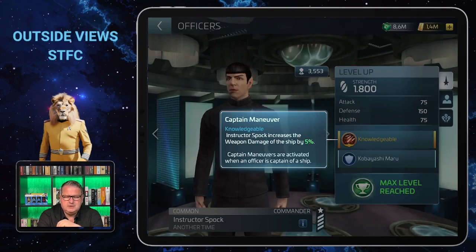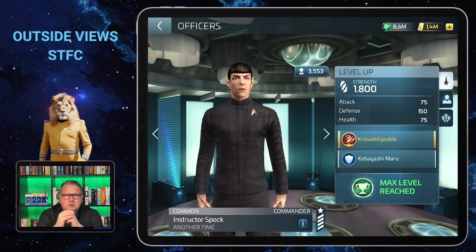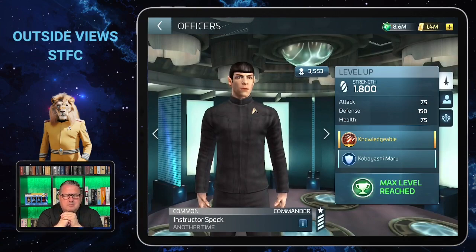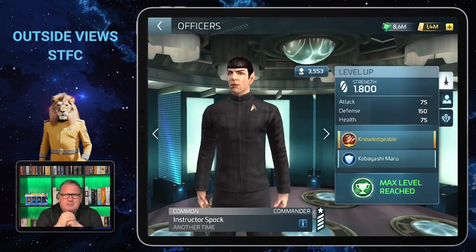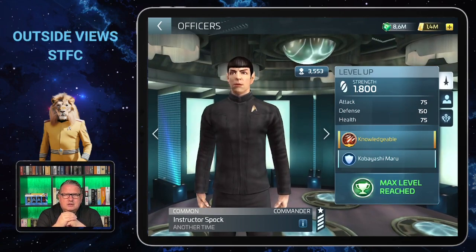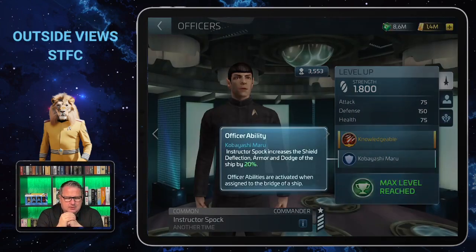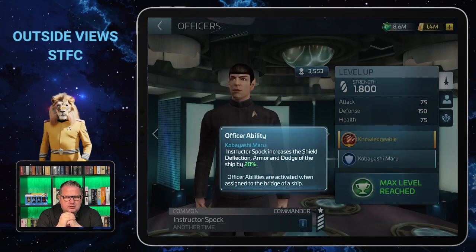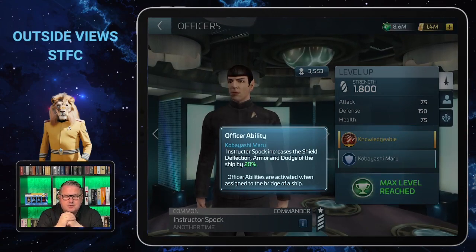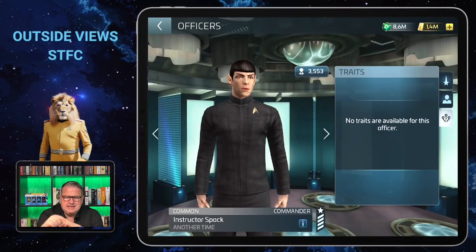His officer ability is Kobayashi Maru — if you've seen the movie, you'll remember that Spock programmed the Kobayashi Maru test that Kirk solved creatively. That ability increases the shield deflection, armor, and dodge of the ship by 20%, which is also quite helpful at the levels you can usually get him.